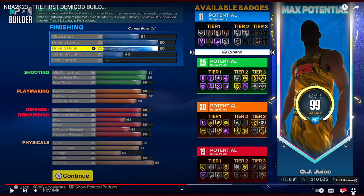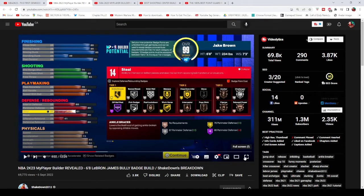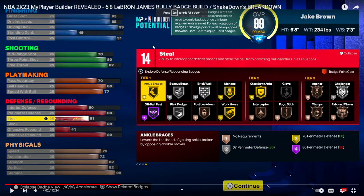I think there's one build better than this and one build worse, out of the three demigod builds I'm showing. This is Shakedown's build — he doesn't actually show the badges properly, so I couldn't find a proper spot. As you can see, it's pretty similar to La Monsta's, but he's 6'8", 234 pounds, with a 7'3" wingspan instead of 7'4". The shooting is a bit worse, the playmaking is a bit worse, though you are faster with the ball. The defending is similar but a bit worse.